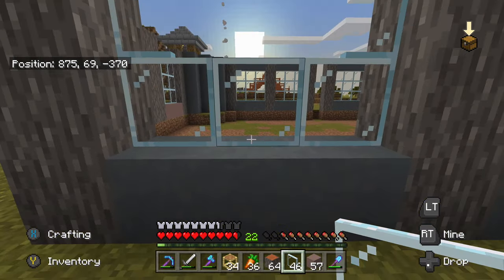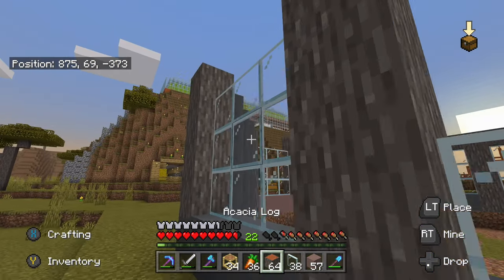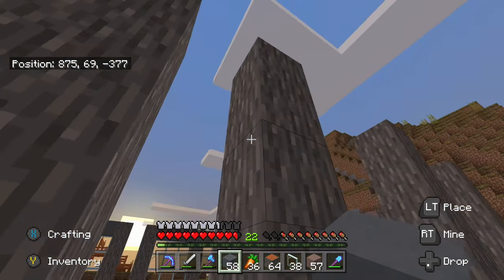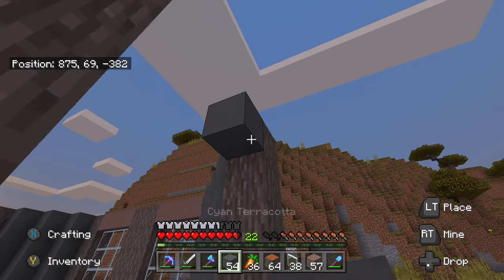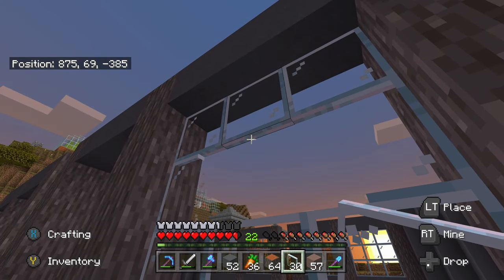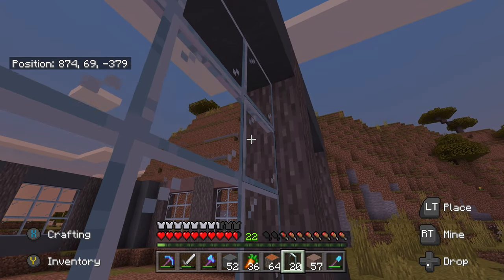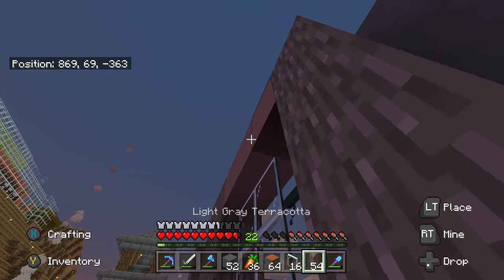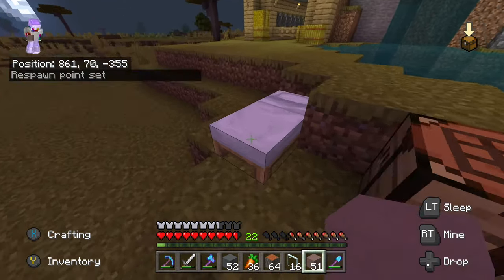We want a nice roof, which I still don't know what I want it to look like — this might be a two-part episode. We've had two-part episodes before: our bedroom was a two-parter, our nether portal hub area was a two-parter, so if it has to be, it has to be. It's becoming nighttime so we're probably gonna head over and sleep. My controller gets stuck sometimes — kind of annoying.